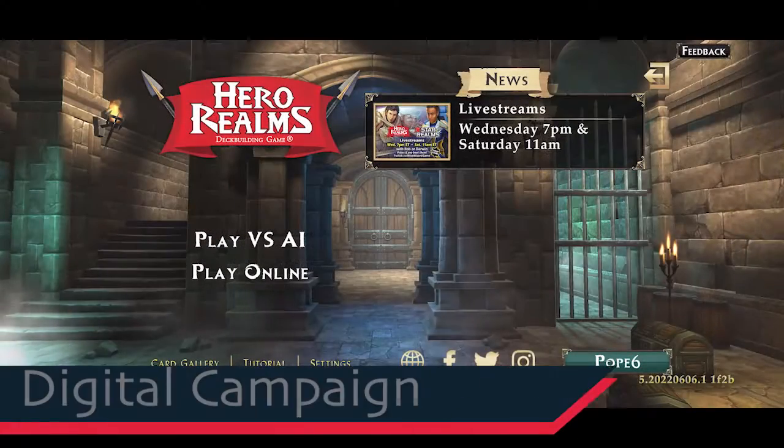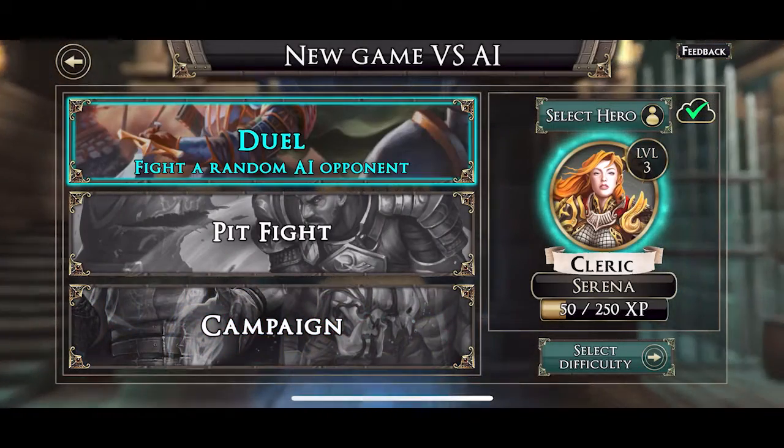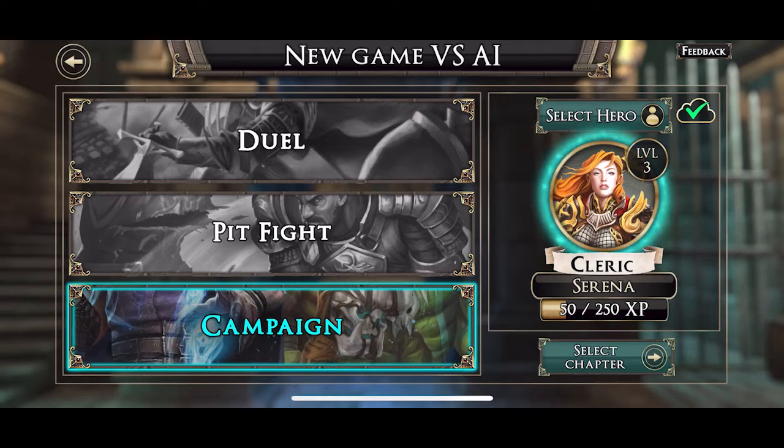In terms of different options in the digital app, they give you a lot right off the jump. You can play online if you have your friends' gamer tags, or you can play versus the AI. The different modes include the duel, which is your regular fight; the pit fight, which is interesting — you can power level your character one fight at a time, but if you lose, you lose the character, an interesting push-pull. And then you have the campaign.